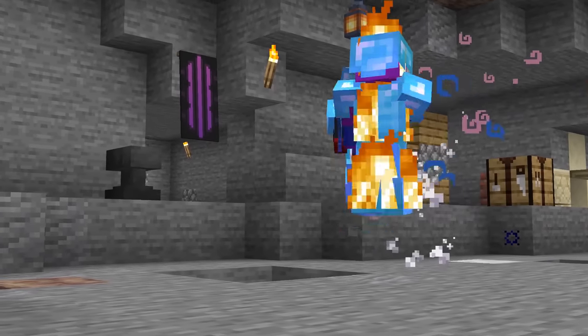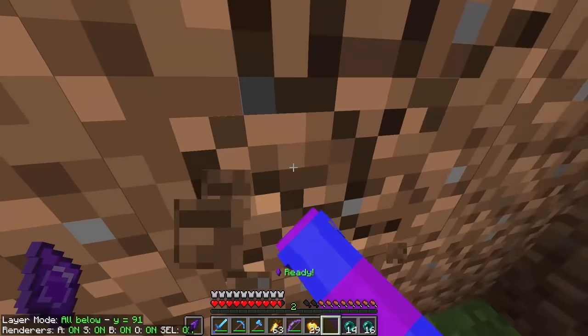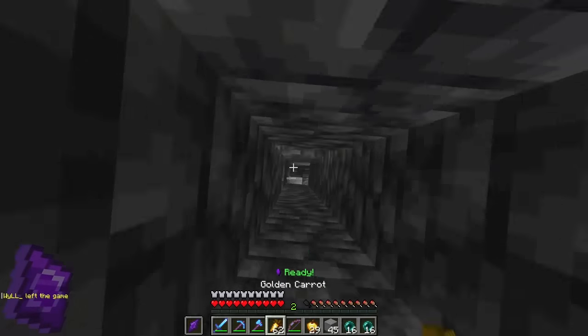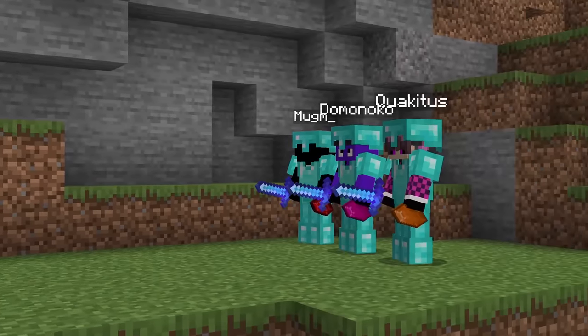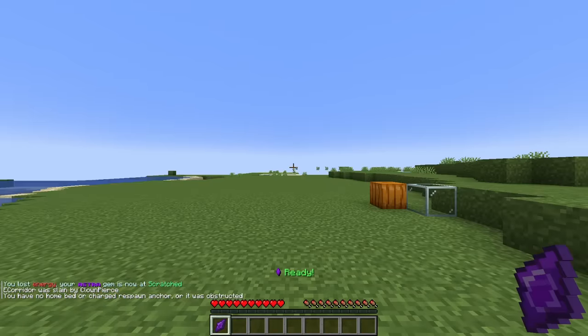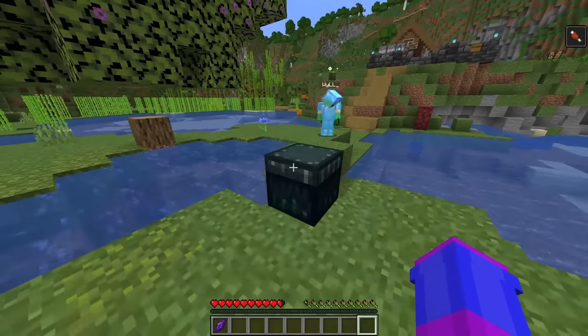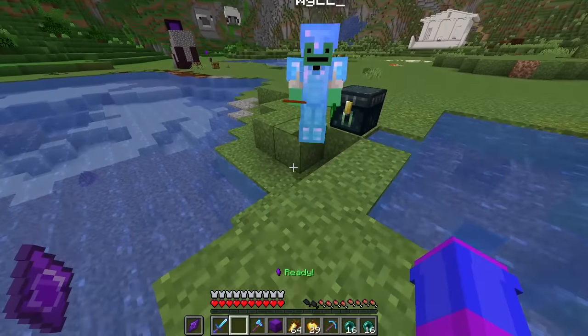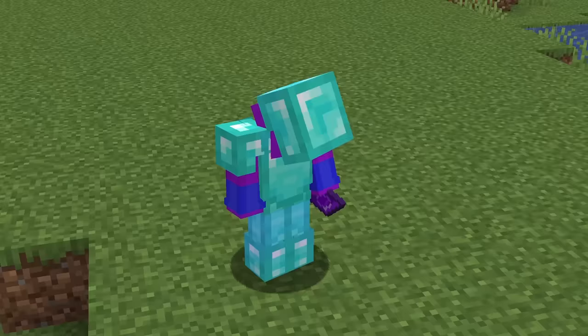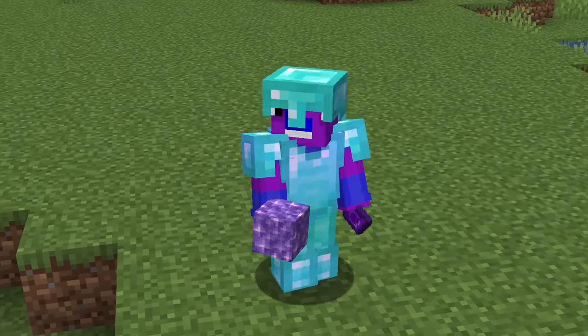As if dying to Clown Pierce wasn't already bad enough, when I returned to my base to try and recover my items, I fell down this random one-block-wide hole that leads straight to bedrock. My teammates are great, but when I find out who put that there, it's not gonna end well. When I respawned, Will was actually nice enough to give me an ender chest so I could re-gear myself. I was honestly shocked considering we had been enemies for pretty much the entire server, but I still have to prove him wrong by building this gigantic base.